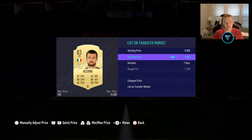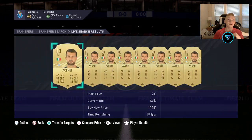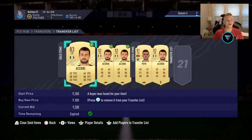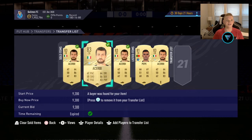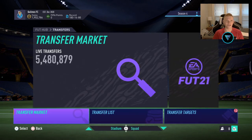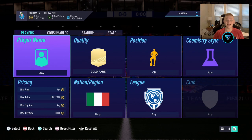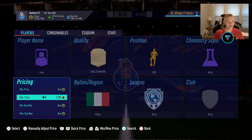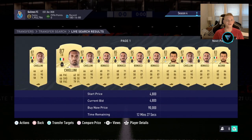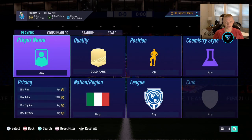Bidding on these higher-rated cards is going to be really difficult because a lot of people do try to bid on them to win them cheaper. So I would typically stay away from bidding and just go in and try to snipe these cards. Three of them already sold for 9,300, still waiting for that last one. That's some very nice profit right there. The closest bids have 12 minutes left, so there's really no point in bidding on those right now.